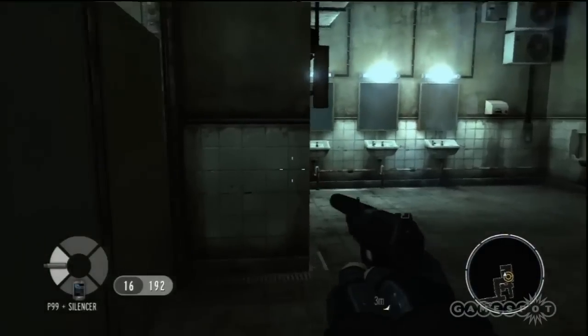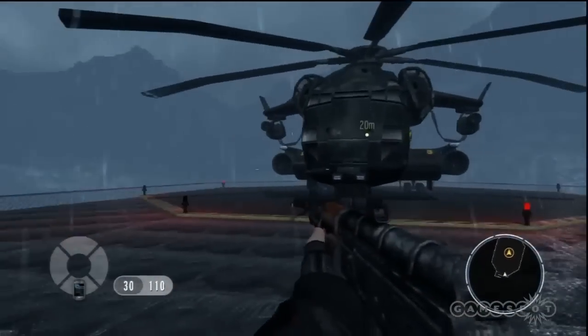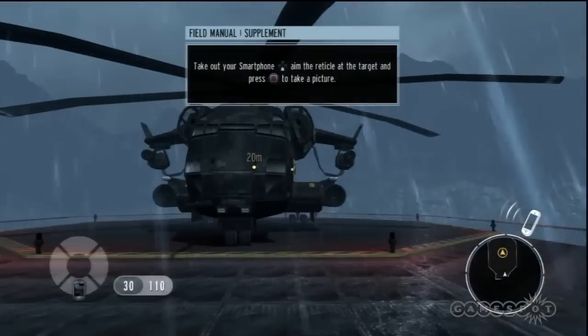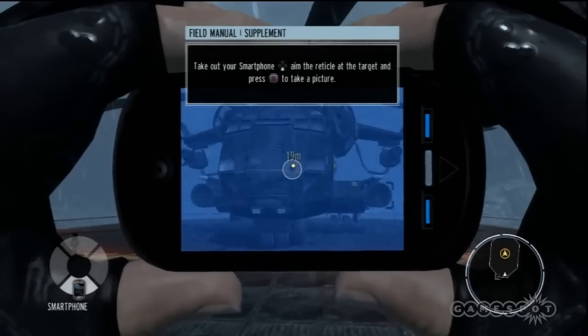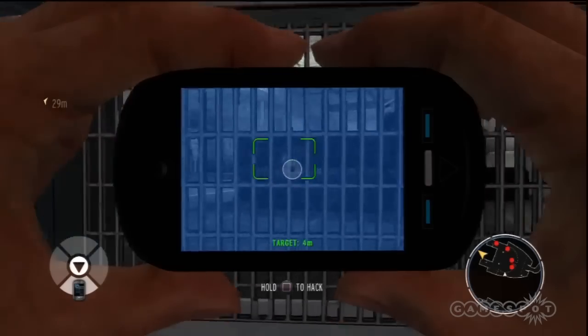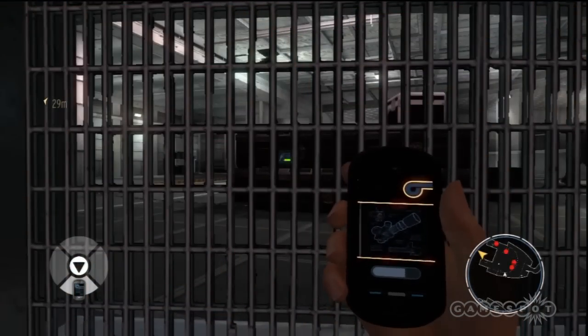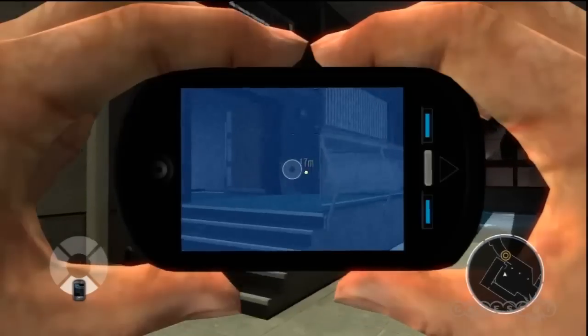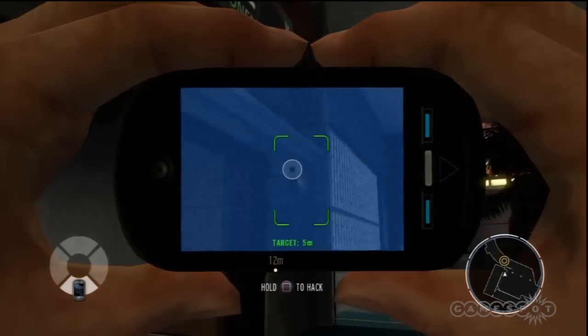Being sneaky isn't the only hint that you're playing as a world-class spy. There are also objectives you must complete, and these add some diversity to the core gameplay. Most of them involve taking photographs with your smartphone, but it goes deeper than that. You often have to figure out how to proceed, and it's rewarding to unlock a door or hack a nearby terminal to commandeer a turret. The objectives are a cool respite from the stealthy action.